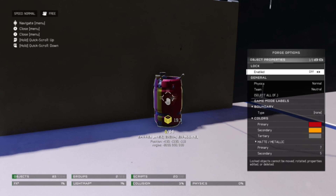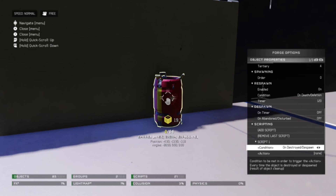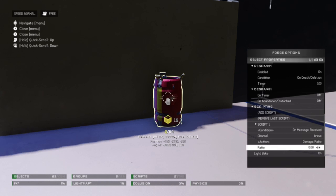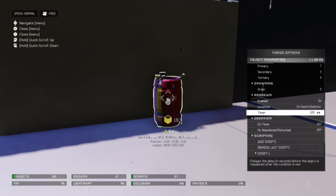Now, somewhere hidden in your map, create a fusion coil. Add a script that upon message received, it destroys itself with the damage ratio action set to 1. Now change the respawn timer of the coil to whatever you want for the delay.